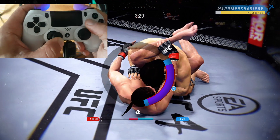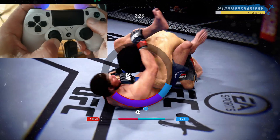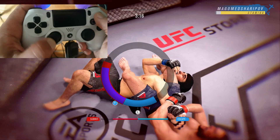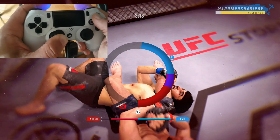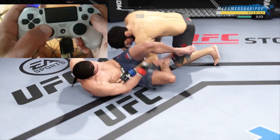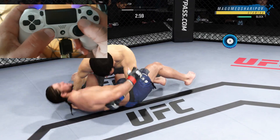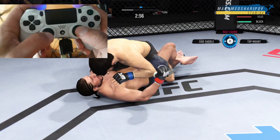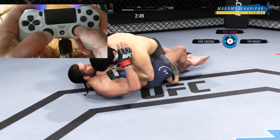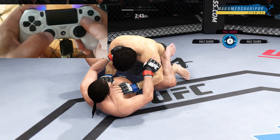Look at the speed I'm going with my left analog stick — not too quick, but you don't want to go too slow either, because people are just going to follow you around. Just make steady movements and you will get out of it every single time. Keep calm, cool, and collected, and also always remember the counter prompts that come up, because they could save you from getting submitted.